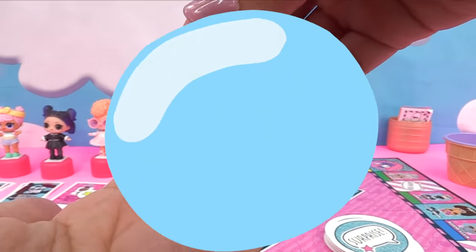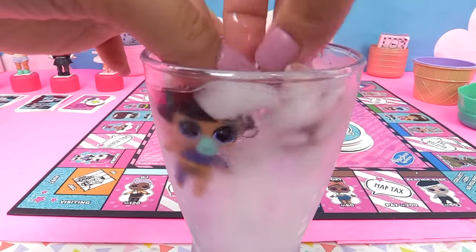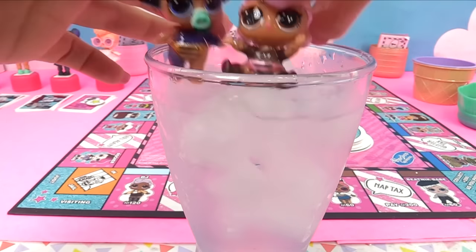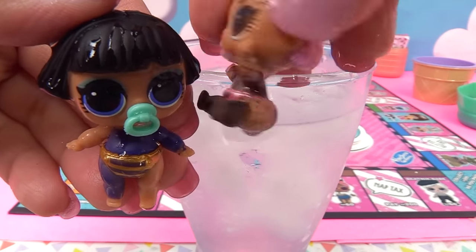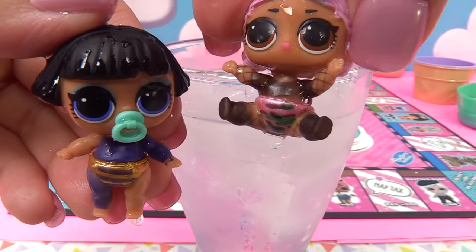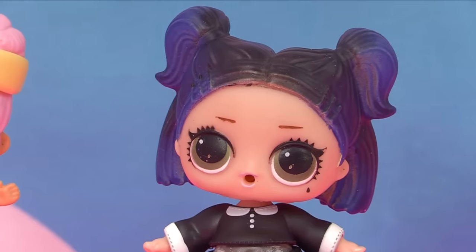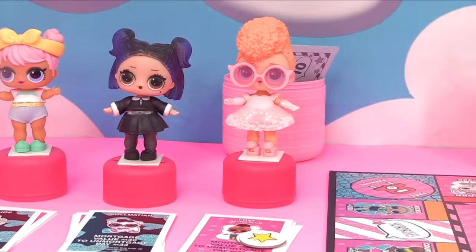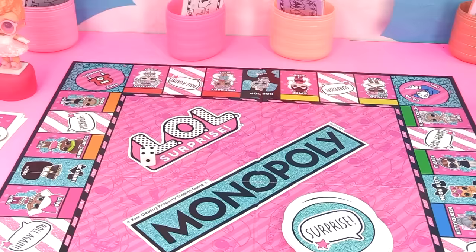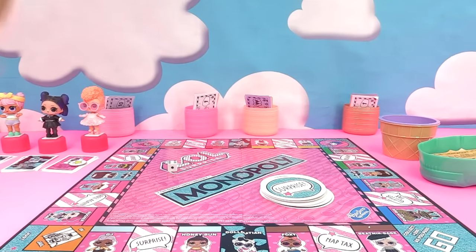Let's check out this next one - another duplicate! This little sister comes with a pair of shoes for her big sister. If you guessed Little Pharaoh Babe, you are right! Time for a color change - let's dunk them in! Little Pharaoh Babe is quite familiar with her color change. Jet Set Cutie has fishnet sleeves and tights plus a camouflage diaper - lots of cool color change! That's it for our show - I hope you guys enjoyed playing LOL Monopoly! Bye!